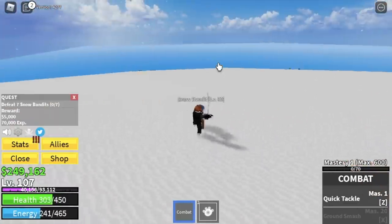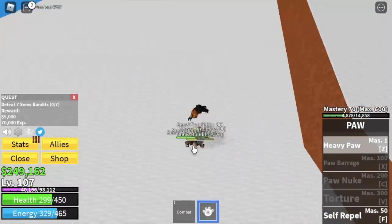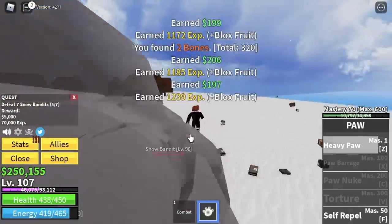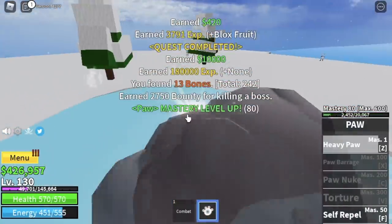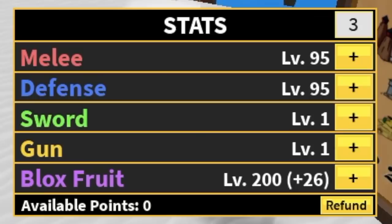Defeat them using Heavy Paw. After defeating five, you'll need two more to finish one quest. Every time you have a chance, defeat the Yeti as well. The goal here is to reach level 130 before moving to the next island. Stat check: 95 melee, defense all in Block Fruit.